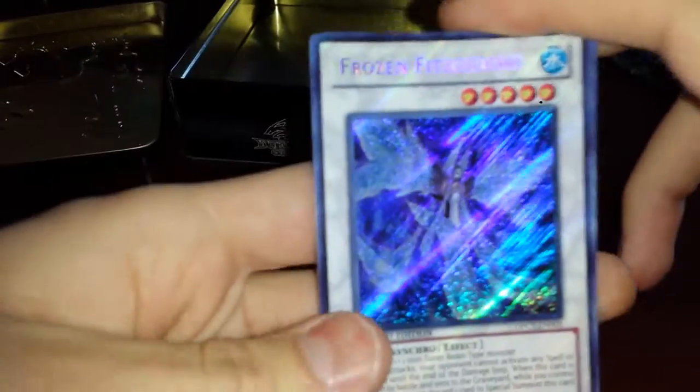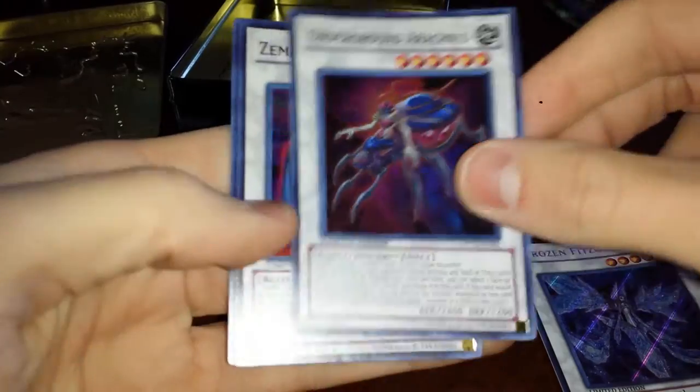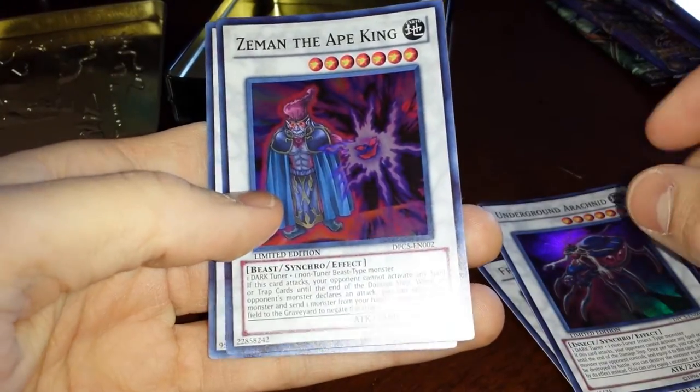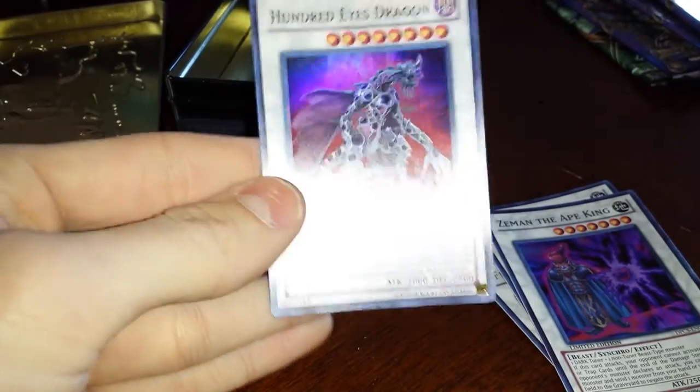We've got Holographic Frozen Fitzgerald, Underground Arachnid, Zaymin the Ape King, Hundred Eyes Dragon - very nice.